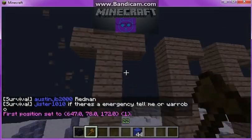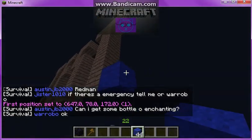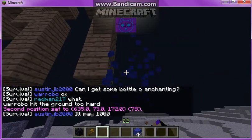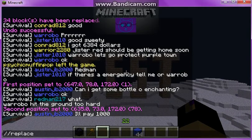So I did this and then I put this block here and right clicked it. Slash slash one will give you this, and you do that then you break that — what you don't want there. And slash slash replace will replace the blocks that are in there. It will not replace air though, which is pretty nice.